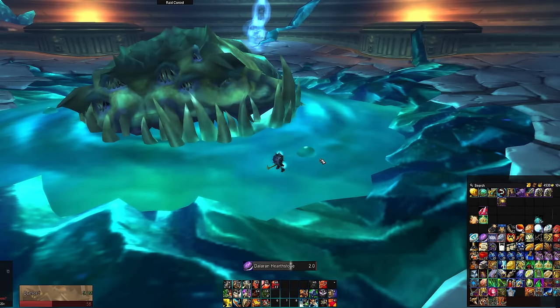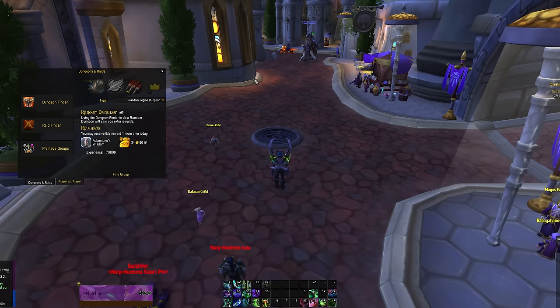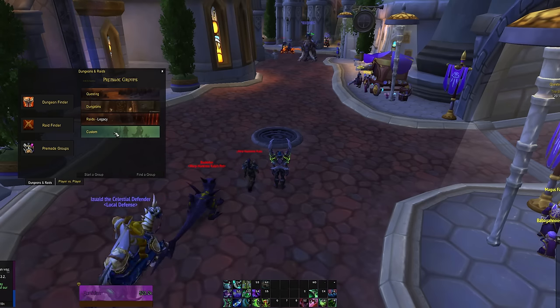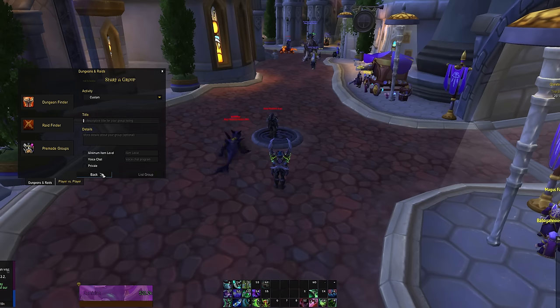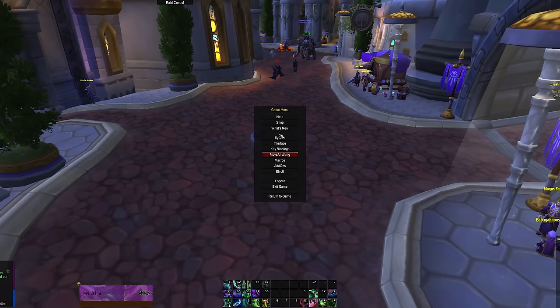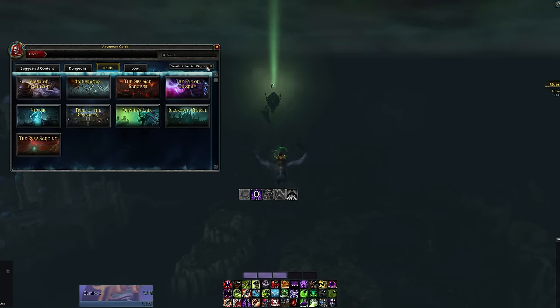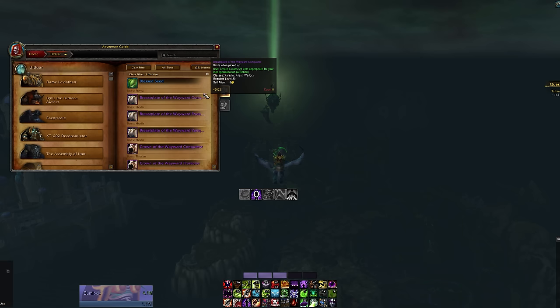So what I'm going to show you guys today is the absolute best way to do this. This is going to save you hours and hours of work every week. The way this works is by taking advantage of how raid lockouts work, as well as the custom group finder, to basically maintain the save of the last boss to whatever raid you're trying to farm infinitely. This method is really only going to work on raids from Wrath of the Lich King and beyond, because heroic versions of raids didn't exist until Trial of the Champion, which is key to making this work.